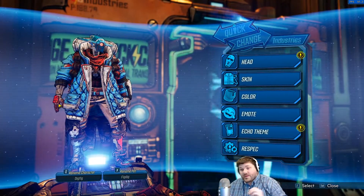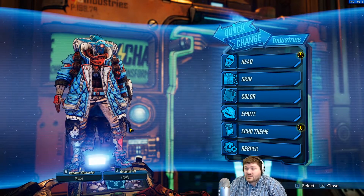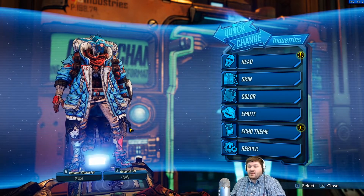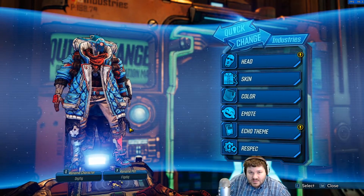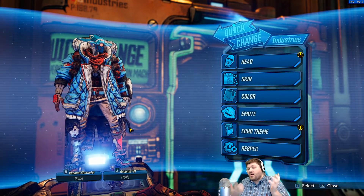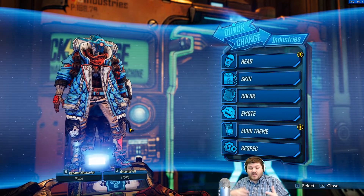Would you please move out of the way, pet, so I can get in here. Now in the bottom left hand corner of the quick change station you can see that it says 'rename character' and 'rename pet,' and I'm pretty sure I'm not the only person that's missed this because a lot of people's characters I see in pug groups are just defaults.